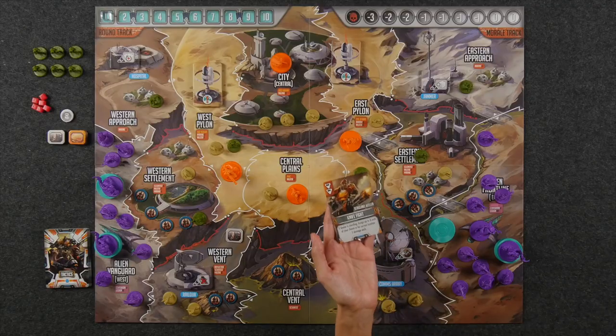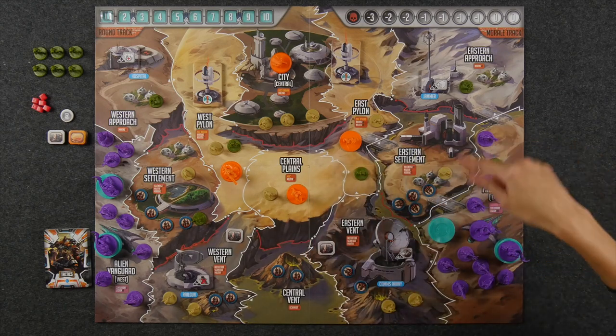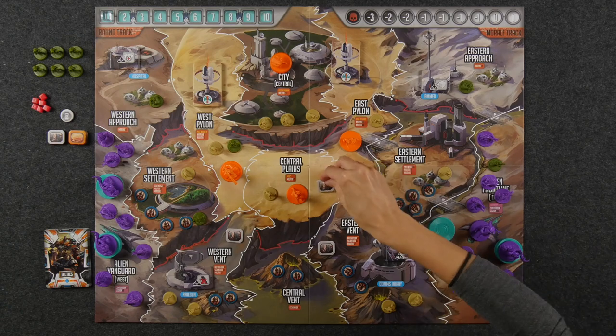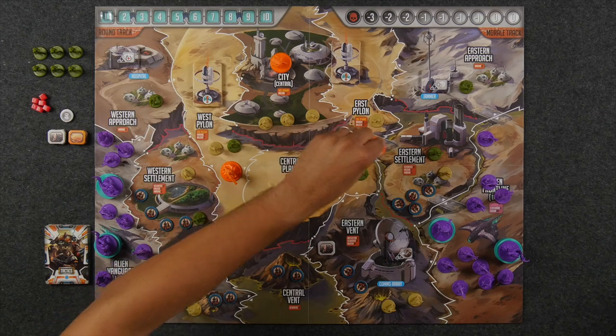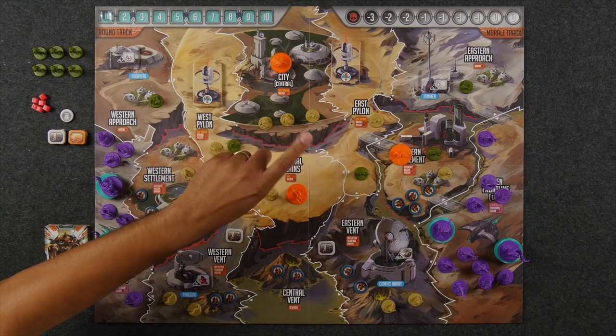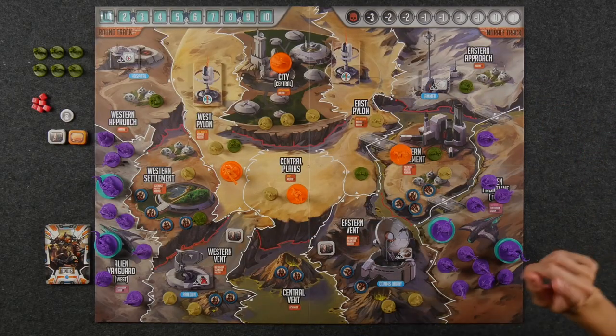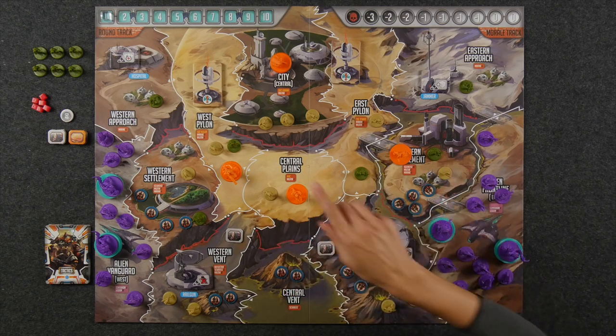There are four different types of actions you can take using momentum. For each momentum symbol on your played tactics cards, you can choose to move, attack, or place a deflector token. To move a unit or hero, you spend one momentum to move them to an adjacent location, keeping in mind that red lines are not passable — this will be very important when evacuating scientists. As for attacking, you can spend one momentum per unit anywhere on the board to deal exactly one hit point, but each unit can only attack once per round.